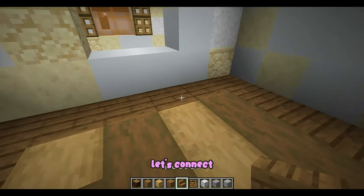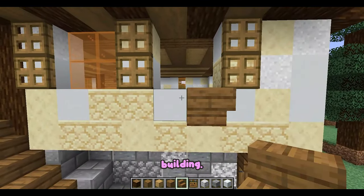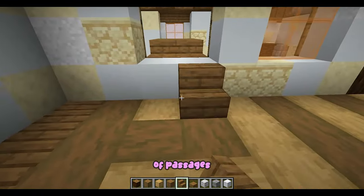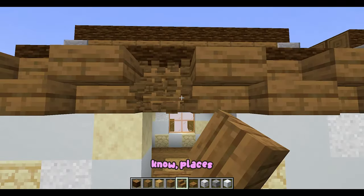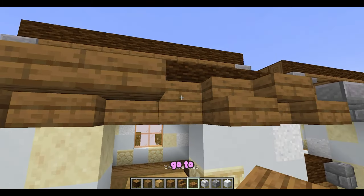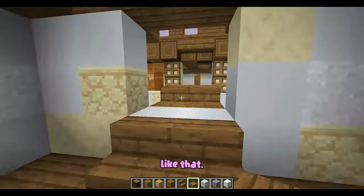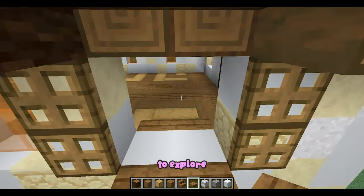Let's connect our towers to the main building. I'm making this little bridge. I really like having all kinds of passages and places that you can basically hide and go to in your house, rather than just one solid lane building. I like having to explore and stuff.